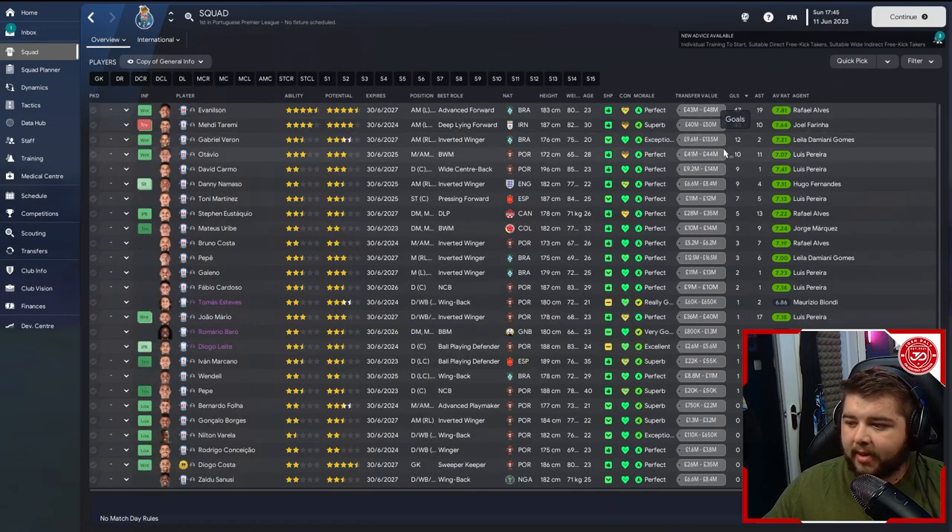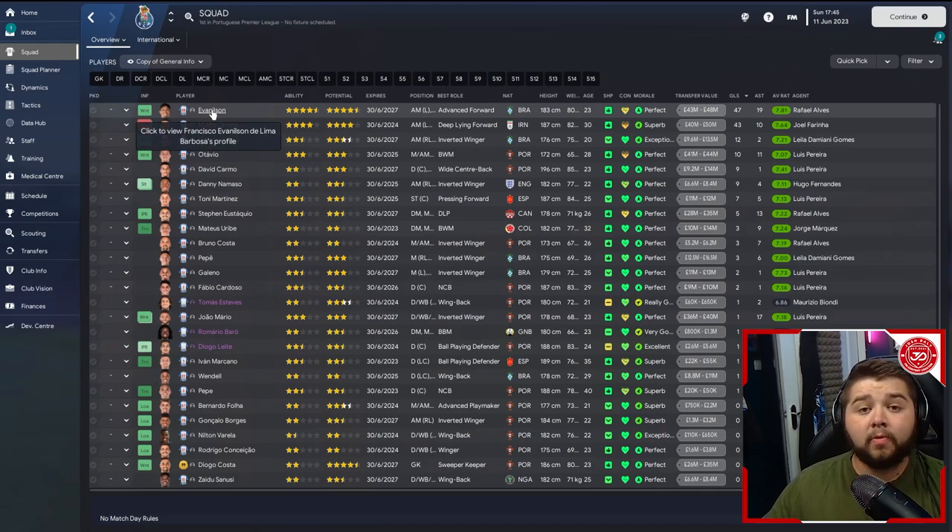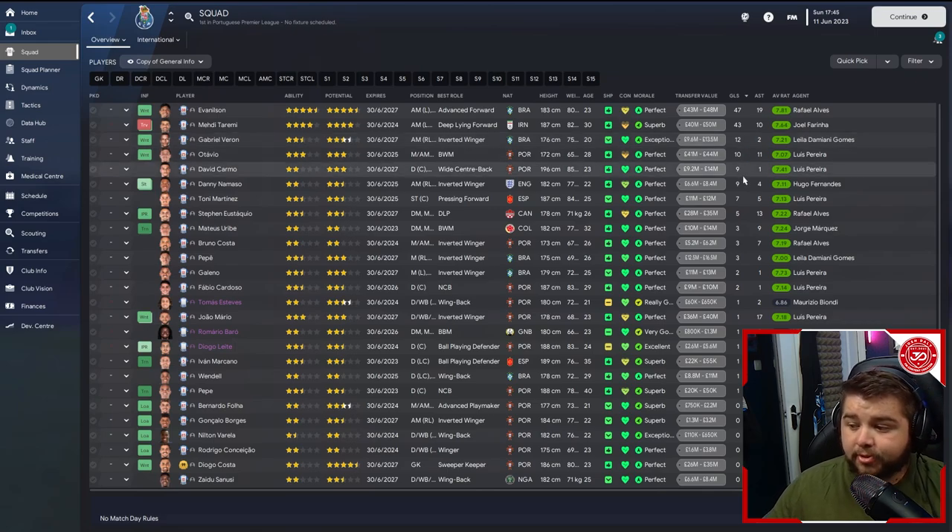Going over to the squad, player number 47 here is incredible — an absolute baller I signed in my Bologna stream save. We then go to Toremi picking up 43 goals, 12 for Verón, Otavio with 10, 9 for Carmo, Nemasso with 9, and 7 for Martinez. A lot of the bulk load is carried by the front two, who put 90 goals in between them. When you play two up front you expect the majority of goals from those players, so as long as you've got two doing it and not just relying on one, that's all that matters.